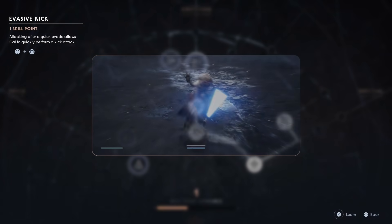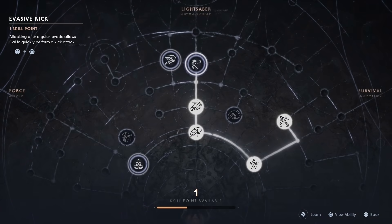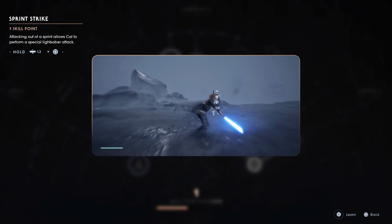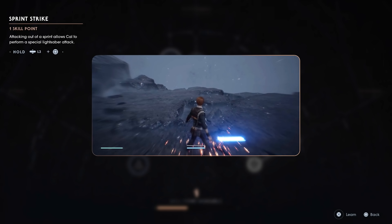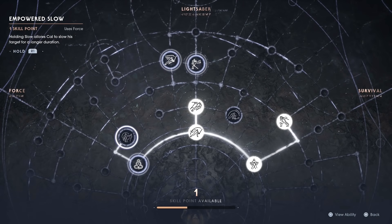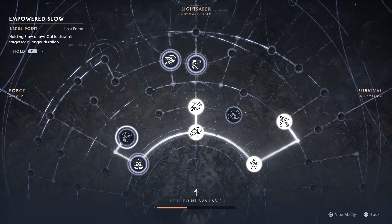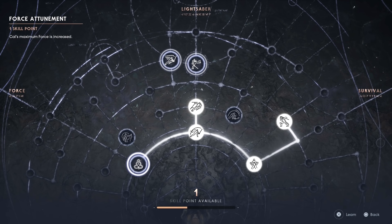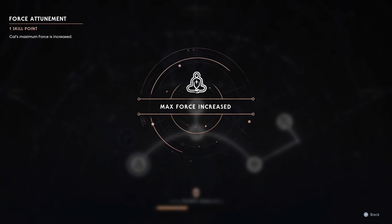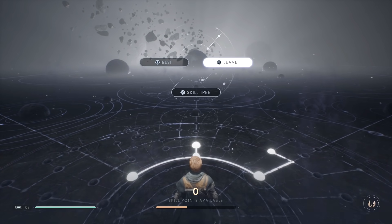We got that. This is Sparta — hold on, what is this? That might be useful. What about this one? Holding slow allows Cal to slow his target for a longer duration — okay. Maximum force — I feel like I need that one. Max force increase — let's go. All right, we're good.